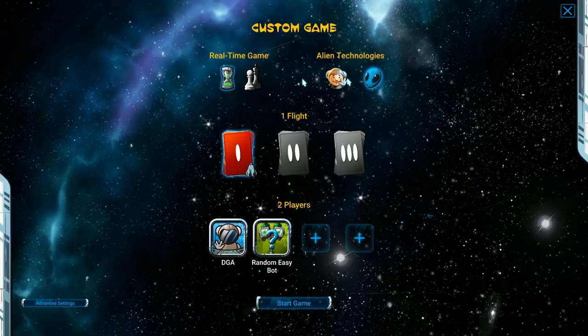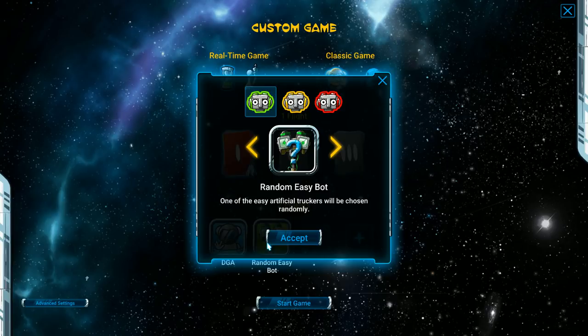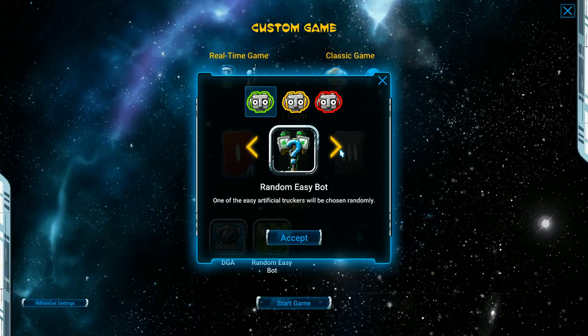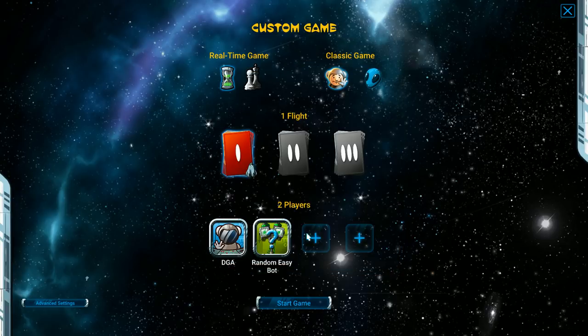There's also classic and alien technologies — alien technologies includes some advanced things I'm not ready for yet, but you can explore on your own. There are different flights, basically different decks of adventures, and then you can choose between different bots: Basic Bot, Maximatter, Robbie the Trucker, Crochet T, and Random Easy Bot. You can choose between those personalities, and then there's Easy, Standard, and Tough difficulty. I'm just going to go ahead and do a random Easy Bot.